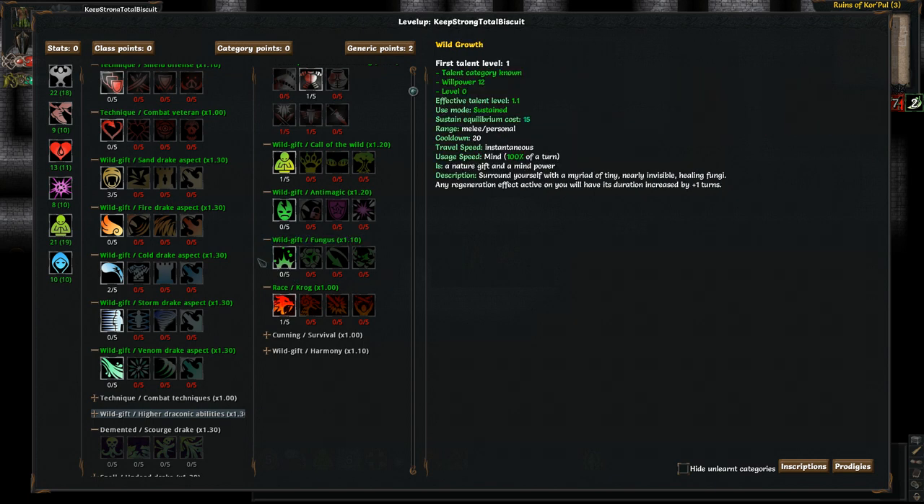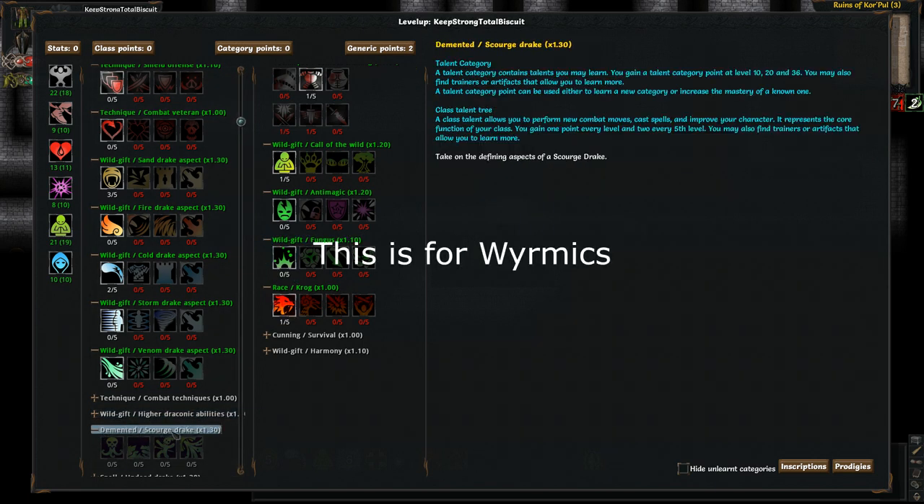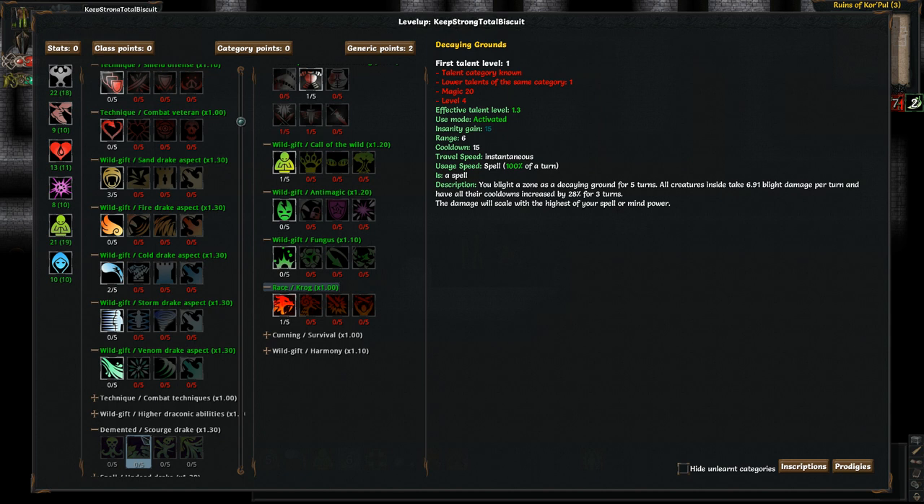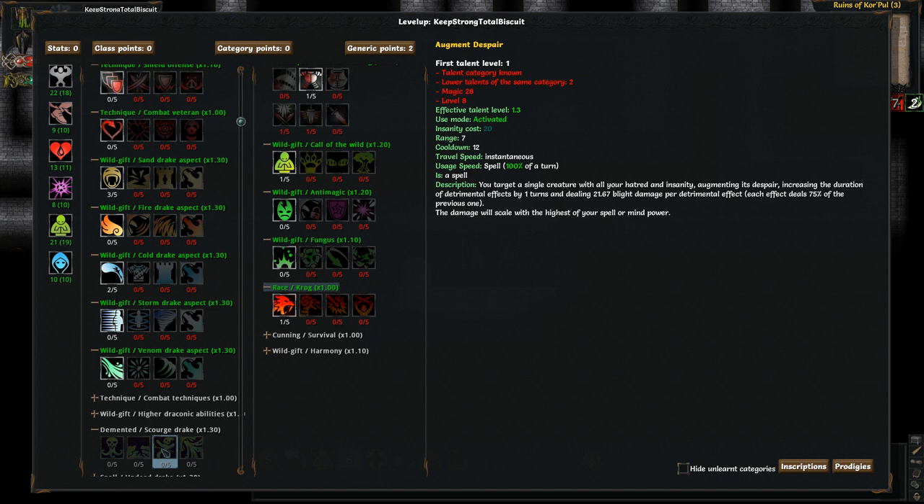Another new tree is the Demented Scourge Drake, which you can unlock — though never do so as a Krog since all the abilities are spells and you're anti-magic. The Scourge Drake is a tentacled version of a dragon. The skills include: Tentacle Wings, where you flap your wings to damage and pull enemies toward you; Decaying Grounds, an AoE dealing blight damage that also increases cooldowns for enemies in the area; Augment Despair, which increases the duration of detrimental effects by one turn and deals blight damage per detrimental effect on the target; and Maggot Breath, where you puke maggots on enemies dealing damage and applying a crippling disease that slows them and deals more damage.